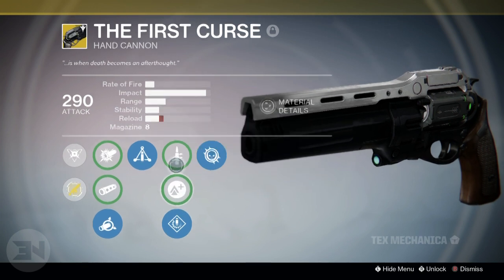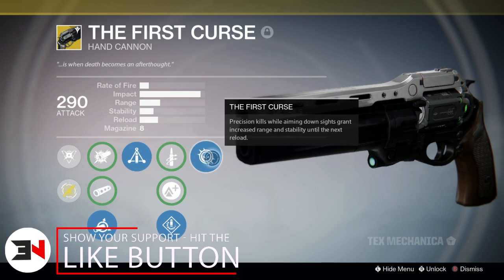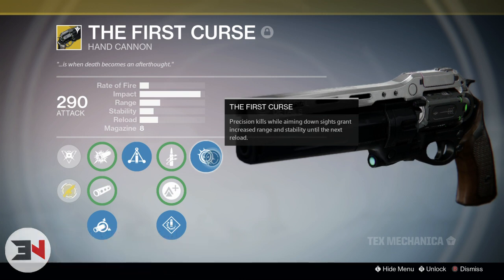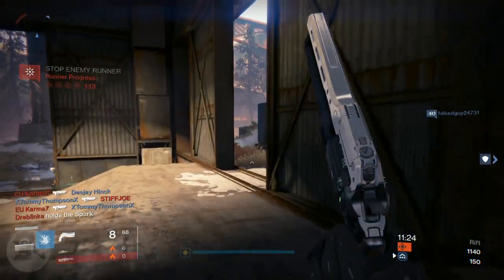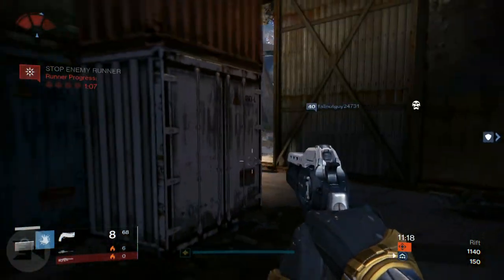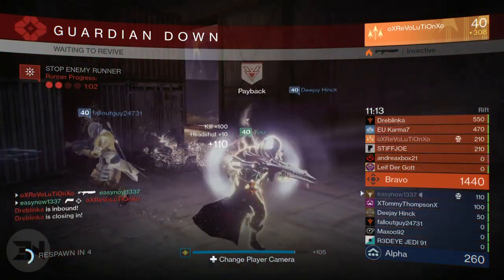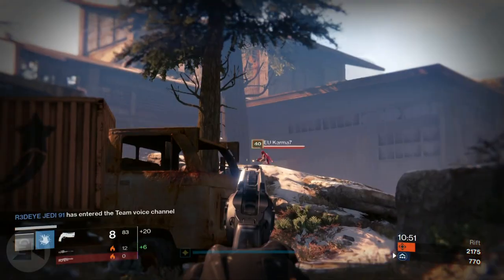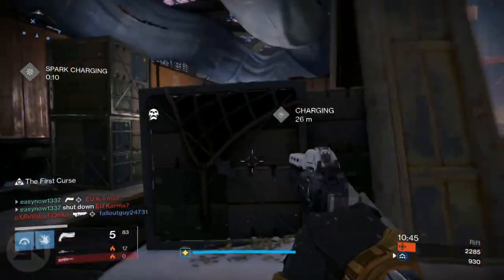The main perk is First Curse: precision kills while aiming down sights grant increased range and stability until the next reload. It's a great perk on paper, but in PvP with only eight bullets in the magazine you need a precision kill — either two headshots or three headshots — requiring perfect precision aim to proc it.